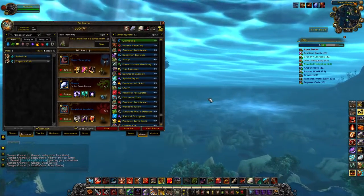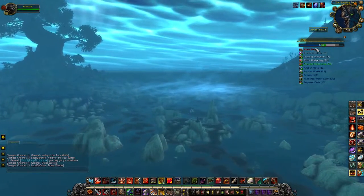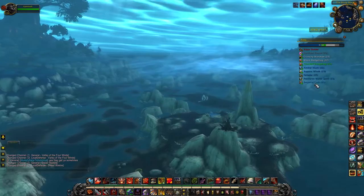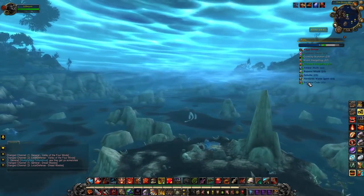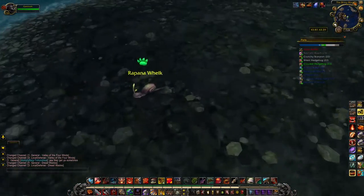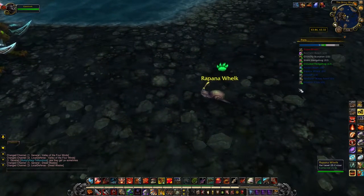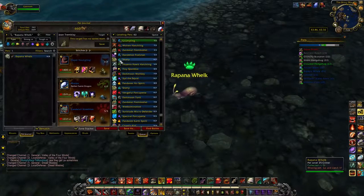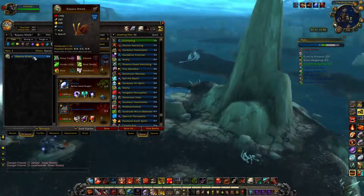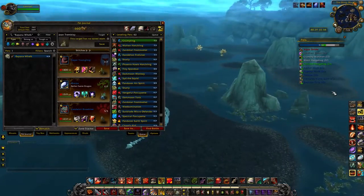We're out here in the Dread Wastes, and there are two fantastic pets here. There are also a couple of rare drop pets like Grindr and the Aqua Strider, but they're nothing incredible. One fantastic pet is the Rabana Welk — he's a snail and a double counter to elemental types, and he can Roll. He does not roll health-power though, so he's decent, but I would go out to Highmountain and pick up the snails out there because they can roll health-power. You never want an S/S snail — they're absolutely garbage.